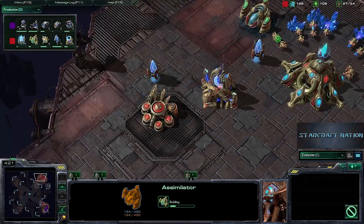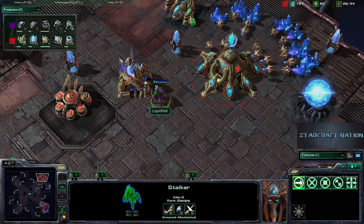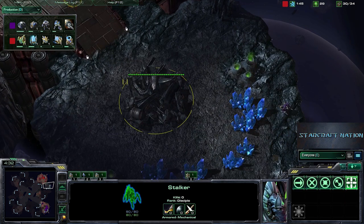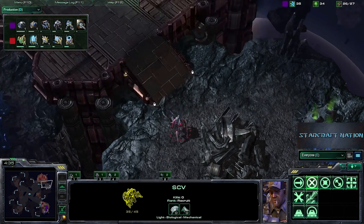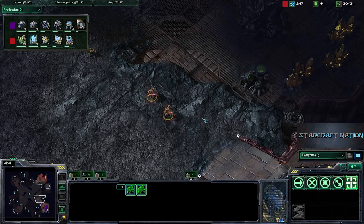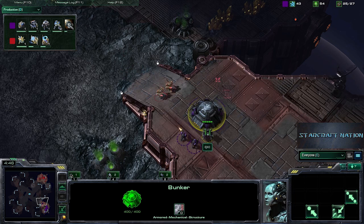We've seen Liquid Huck grabbing the assimilator, and we're still running off of one gate. The Stalker is out, and the Sentry is on the way — looking to kill this SCV as it has been evading these Zealots so far. These two Zealots that Liquid Huck has already been putting out are charging up the ramp, and here they go.